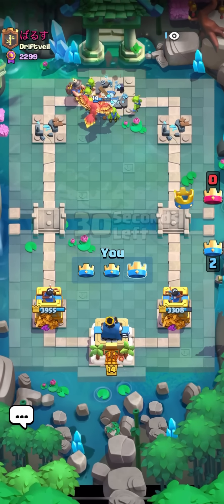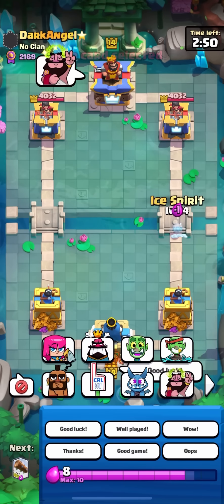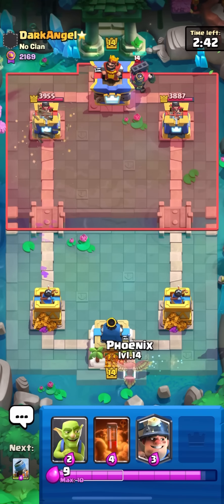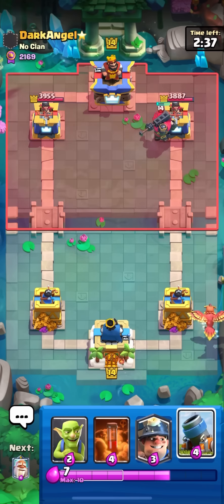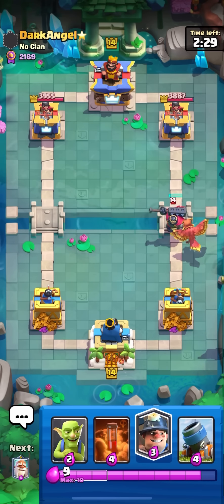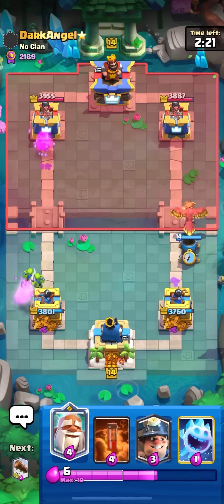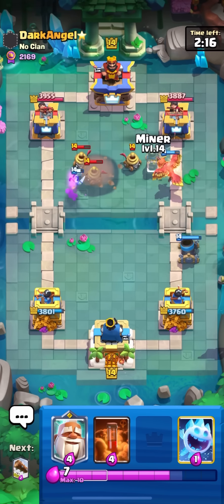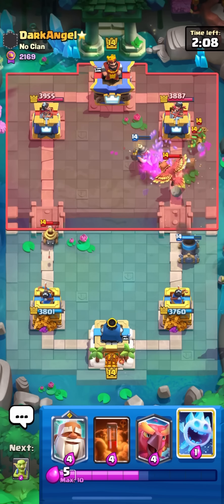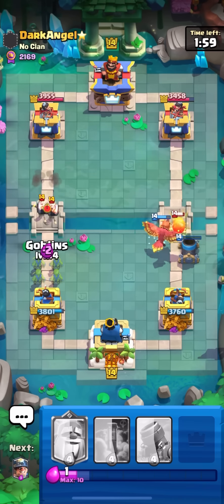Actually activated my king tower. Going ice spirit behind this phoenix — maybe force out the log. He had snowball and a log too because the ice spirit was gonna jump and freeze the tower. Going mortar — he doesn't have e-barbs yet. He's supposed to defend the monk, probably with e-barbs. Just gonna phoenix on both e-barbs. Goblins — ice spirit. Monk! He has no elixir — I'm going mortar right away. He only has spells, collector, and 3M in hand — he couldn't defend that.